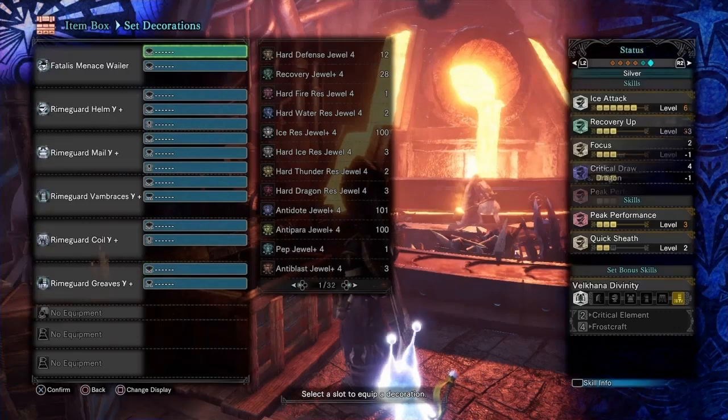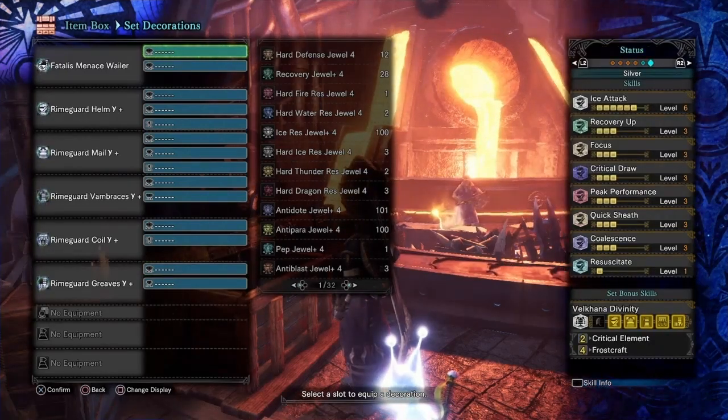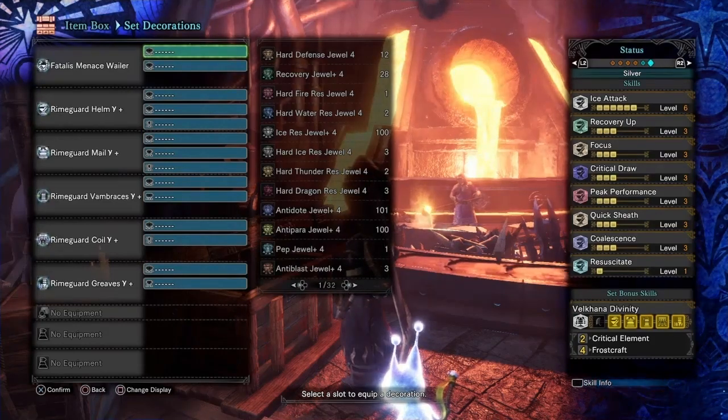For ice weapons specifically, the extra points in Ice Attack on the chest and arms can also be useful for freeing up your charm in some elemental sets. So how are we going to use this new gear? Let's look at some of the builds now.